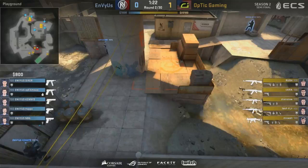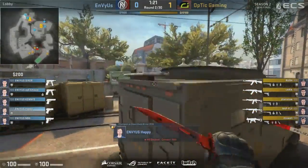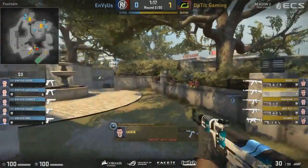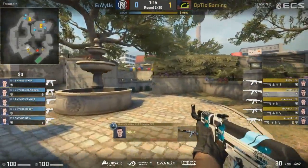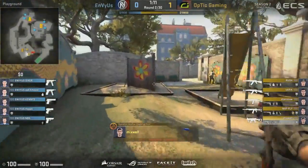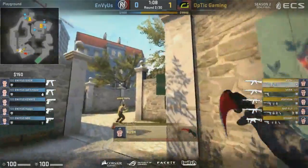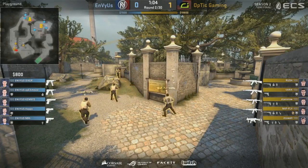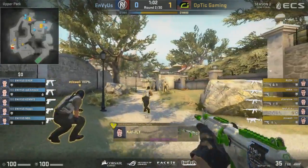This is an old school strat. When Overpass was younger, lots of eco rounds and force buys, the CTs would just stack the sites because that's where a lot of the close quarters and crossfires are. They can play the numbers game better and have crossfires with their pistols. So it won't be easy for Optic to take one of these two sites.